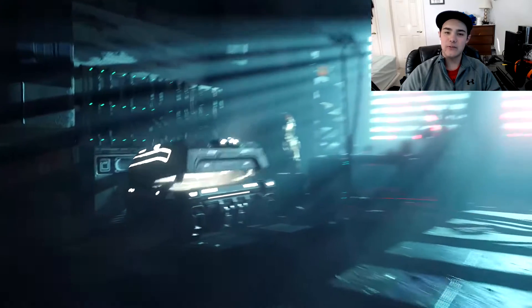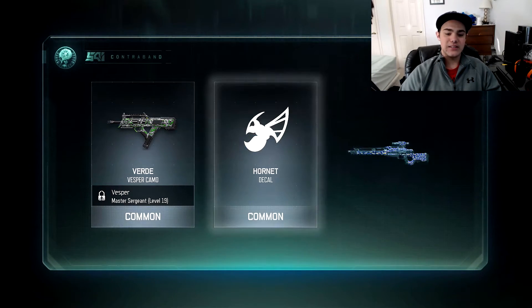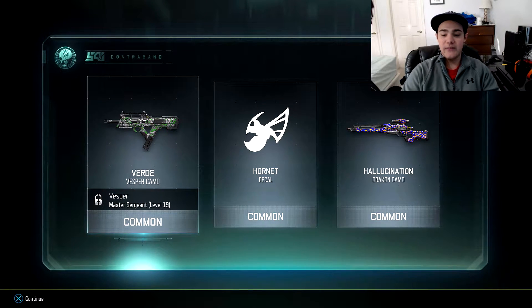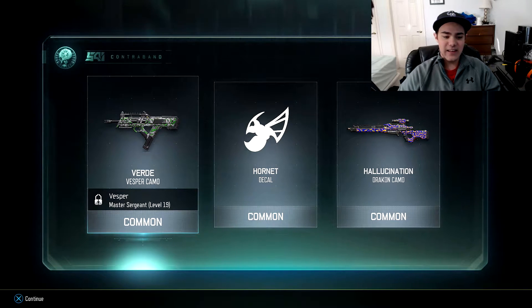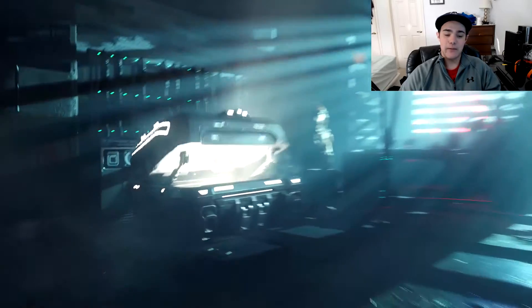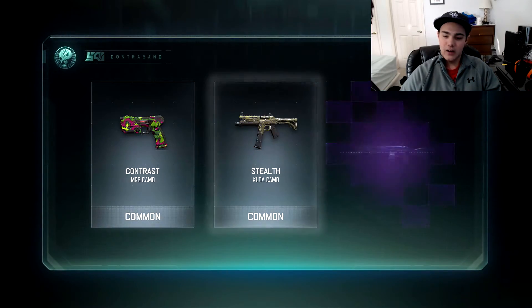Seven more to open - give me something rare again please. Alright, three camos - we got the Verde, the Hello King... two camos and one decal. Honestly, who cares about a decal? This is turning out to be a really bad supply drop. Overall we got one rare and one epic so far, rest were common.